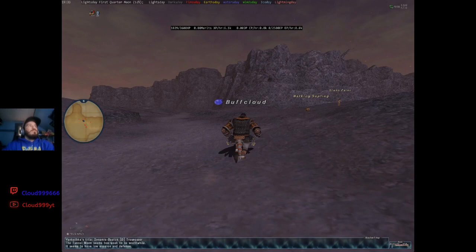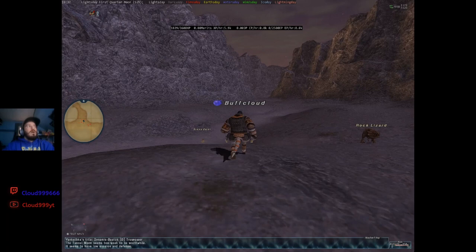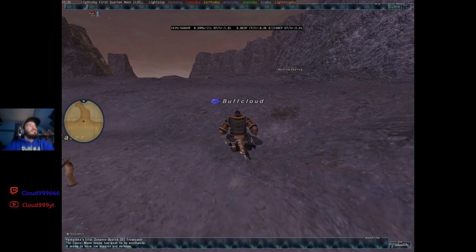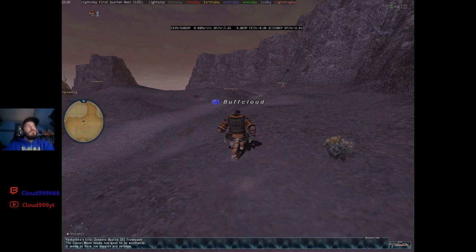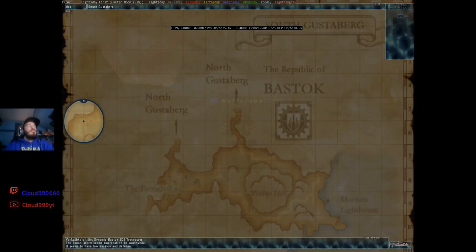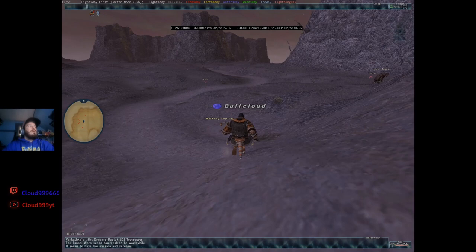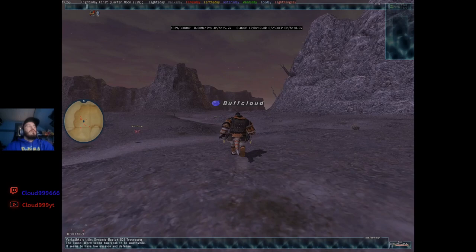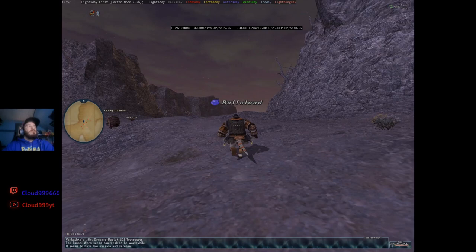If you guys want me to make the episodes slightly longer and show my training — like, me killing enemies and all that — then let me know. If not, I will show you where I'm training and what I'm killing, and then skip to either the next important part or when I'm at the end of that training area. Like here, I showed you going up that hill killing stuff to level 15 from around level 10, and then heading back with the trusts. I'll also show what I'm killing, who I summon, and how I'm doing it.